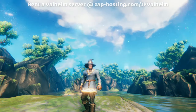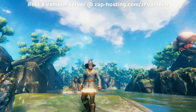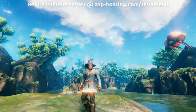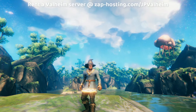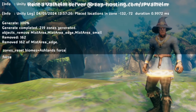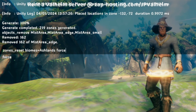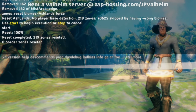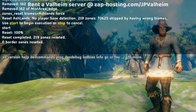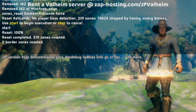Now, you could stop here, but I'm going to give you an additional command just to be safe when the Ashlands comes out. I don't want any of your Ashlands terrain to have been accidentally generated through this command. So we're going to use the command: zones underscore reset biomes equals Ashlands and then force. This is going to delete any of the zones in the Ashlands that were close to Mistlands and got loaded.